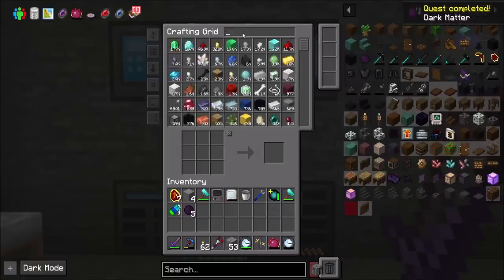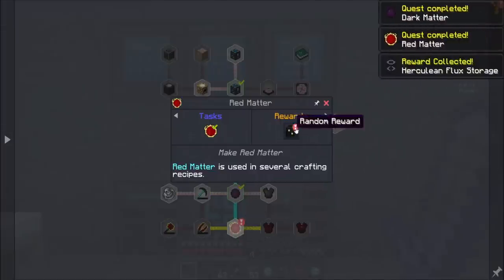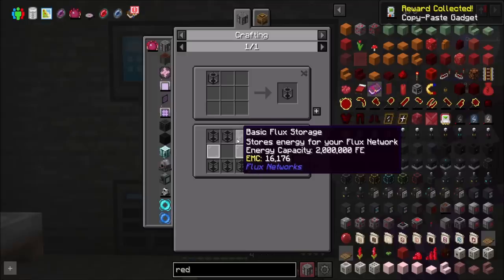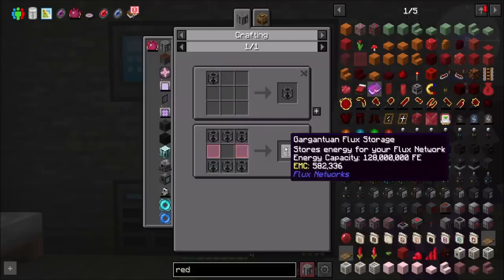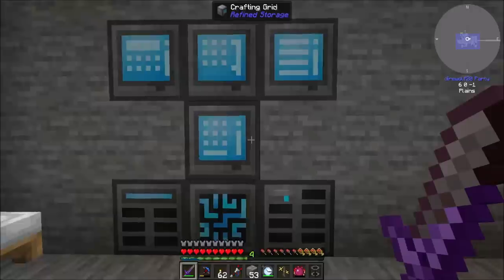Now we do have dark matter and we do have red matter, so those quests should be done. Herculean flux storage — is that the top tier? No, that's the second one, and Gargantuan is above it. Not great, not terrible, but I'll take it. Let's throw that somewhere. Where is my flux controller — did I set one up? I usually stick it in a corner. I said I had a backlog and I wasn't kidding.